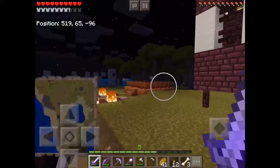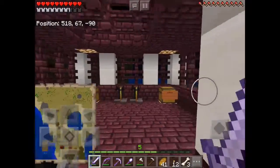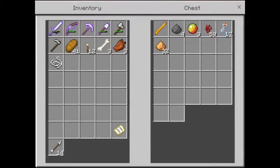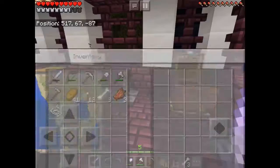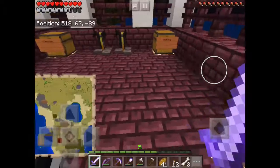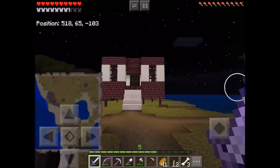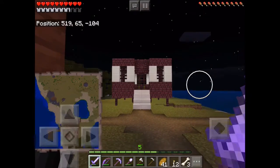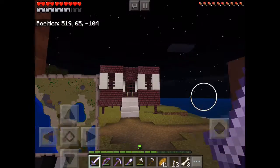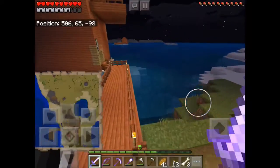Over here we have my big nether room, which took me quite a while to build - about an hour. You put the stuff in and then you get stuff and put it in that chest. I want to get a thumbnail because it looks hilarious. I did not intend it to look that way - I just like the quartz blocks with fences, and it ended up looking like that. It's pretty cool.